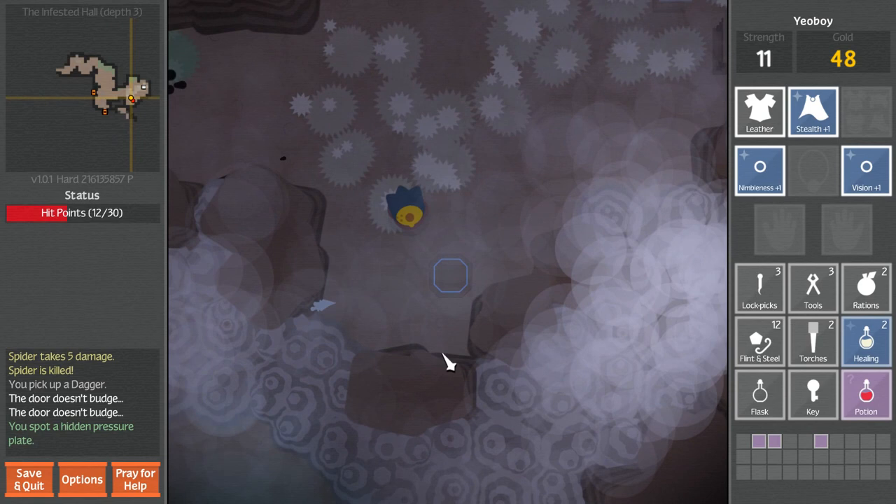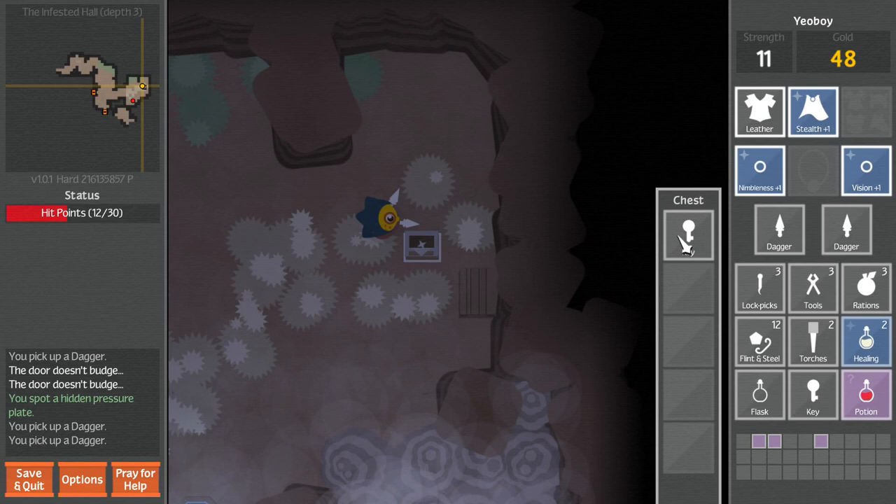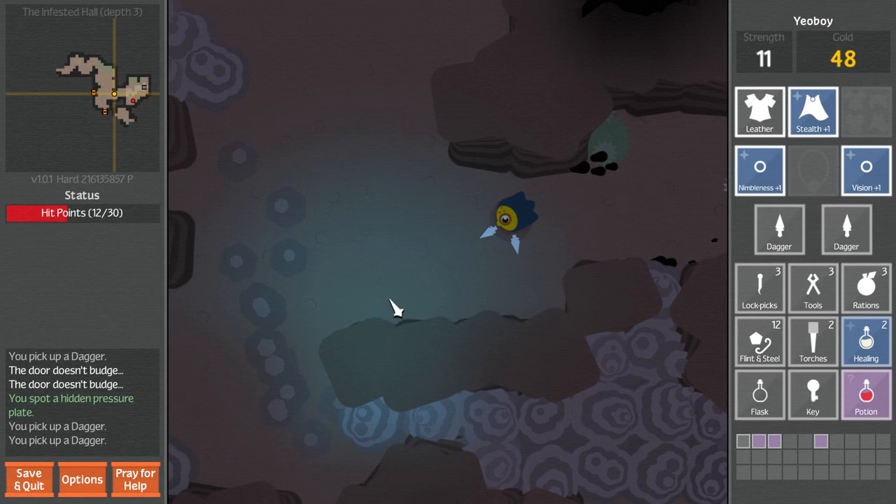Is it tools? You can disarm traps - I don't think that's worth disarming, you can just ignore it. A key. I just want to make sure - it can unlock a door or chest somewhere in the dungeon. Use the key on the same level you found it. So it doesn't unlock any door chest, it unlocks a specific one on the same level. That's good to know.